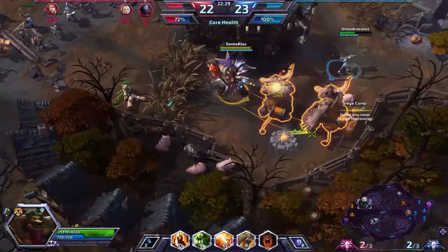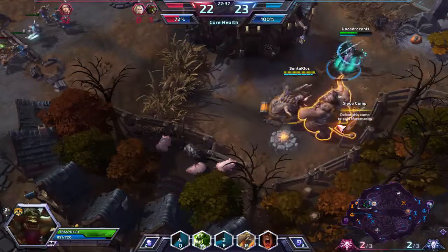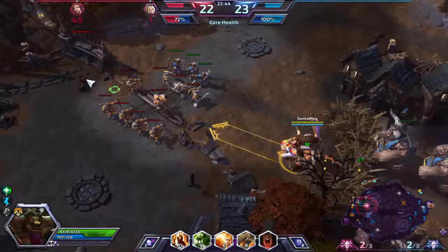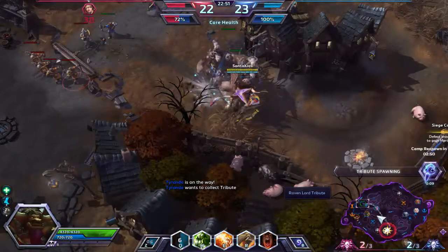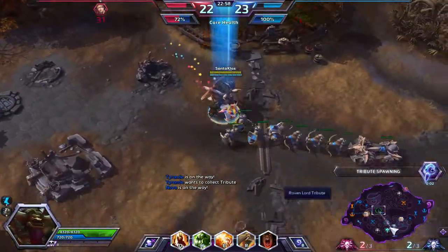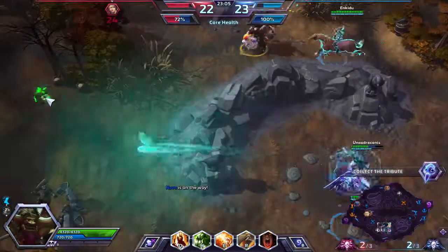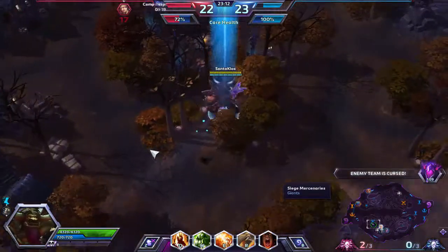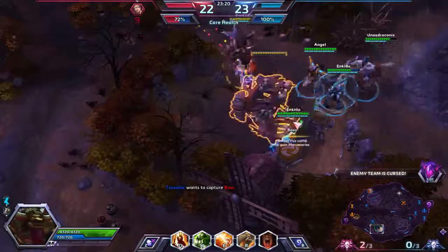We're picking up Merc Camps. If we get a Curse here it should be GG. Tributes spawn much faster when there hasn't been a recent curse — about a minute waiting period after a curse before the next tribute spawns. We pick up the Tribute pretty much uncontested since the enemy team is dealing with our minion waves. We have a curse on the enemy team. Game plan: get the boss and push core.